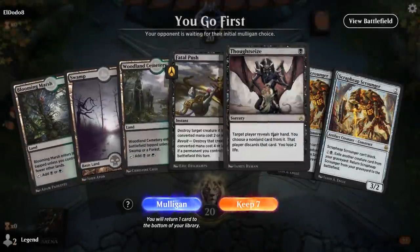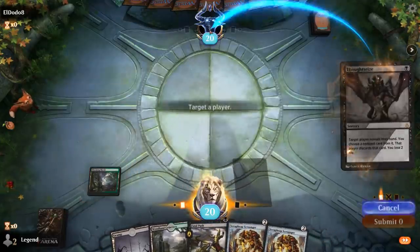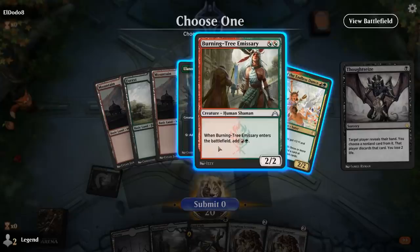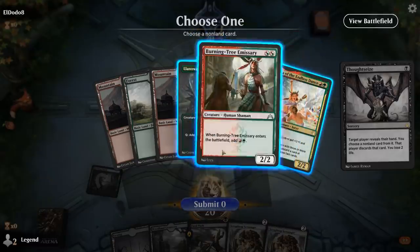We're on the play with a fine opening hand. We kick things off with Thoughtseize to see what our opponent's working with — looks like a Gruul deck. I could take the Elf, although they'd be able to go Emissary plus Gallia on turn 2. So maybe I just take the Burning Tree to slow them down, and Fatal Push can deal with Gallia or the Elves, although we'll probably play a Scrounger on 2. I think taking the Burning Tree to slow down the Ember Cleave makes sense.